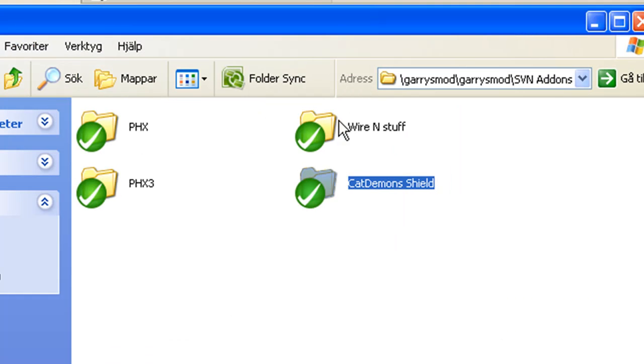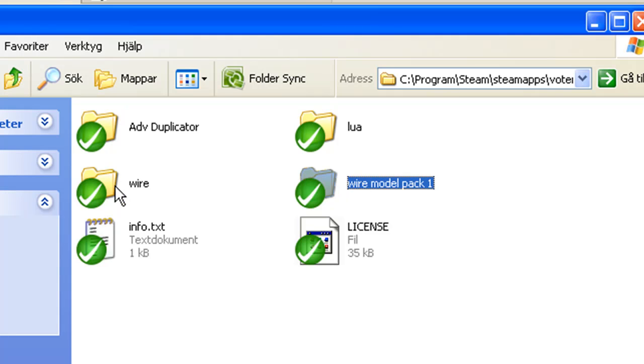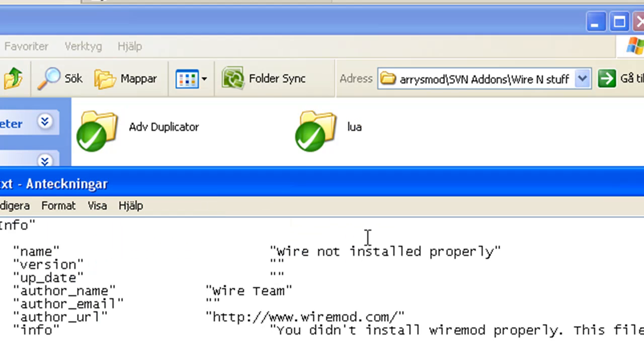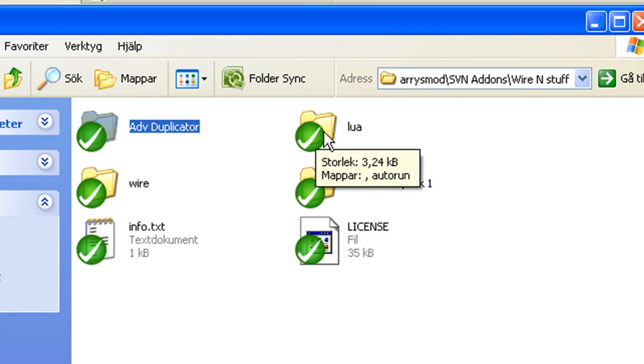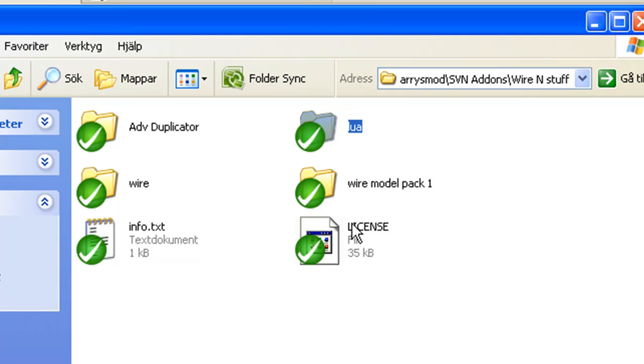But if you're dealing with Wire and stuff, like here where I've linked it — you go in and see the info.txt. It can be tricky. What you actually need to do is take Wire, Advanced Duplicator, and Wire Model Pack 1 and drag those into addons, then leave the Lua, License, and Info files inside their SVN map. It's a bit confusing because Wire isn't installed in the standard way — it uses a script that runs through info.txt.